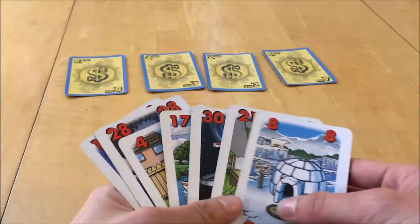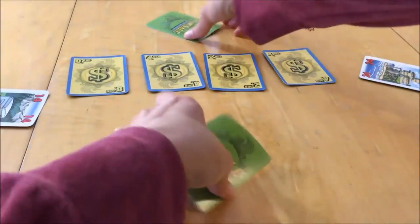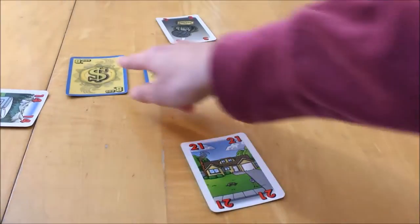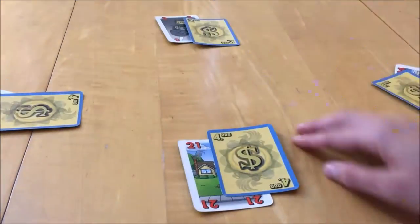All players have their property cards in their hand and choose one of their remaining property cards and play it face down. Everyone reveals their card simultaneously. The person with the most valuable property gets the highest value currency card, next highest gets the next highest, and so on. The property cards used are discarded.